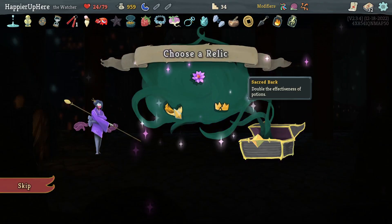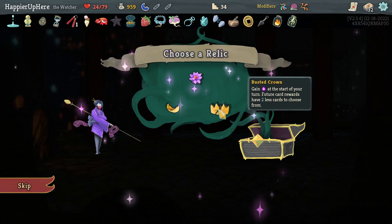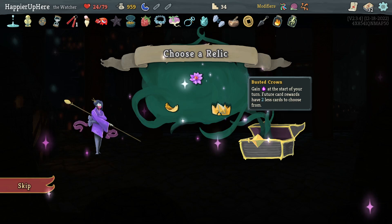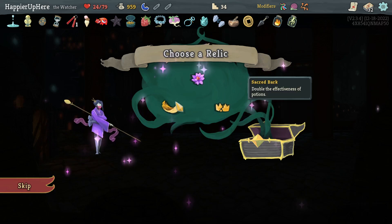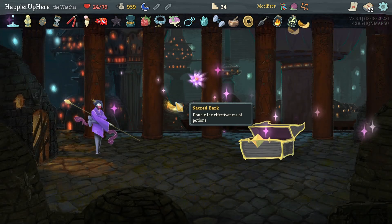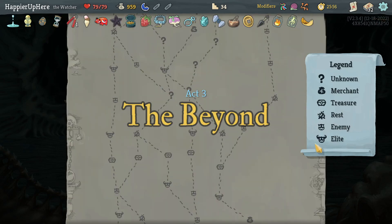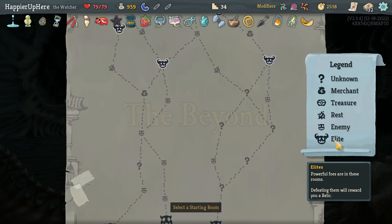Offered Violet Lotus, Busted Crown, and Sacred Bark. Sacred Bark doubles the effectiveness of potions — I don't really need extra energy since I already start with a bunch of Omnisciences. Actually, let me take Sacred Bark as a solid safety relic. The Donu/Deca fight might be difficult but I think I should be able to get through it.